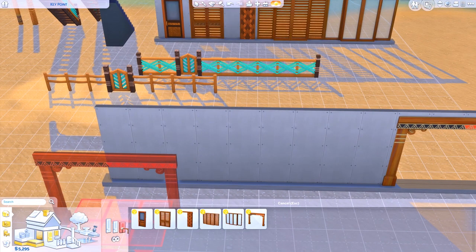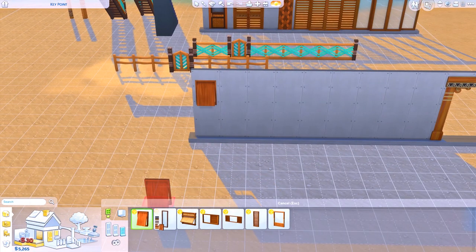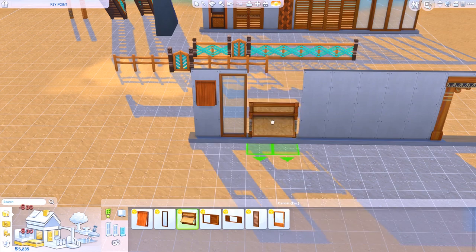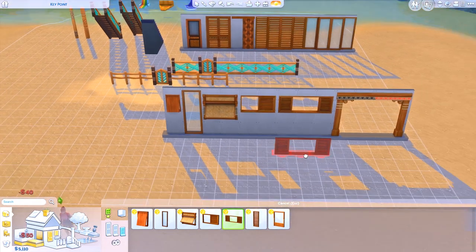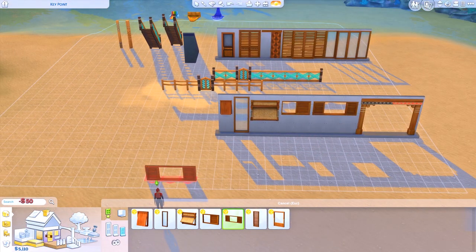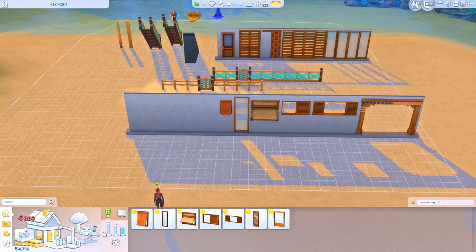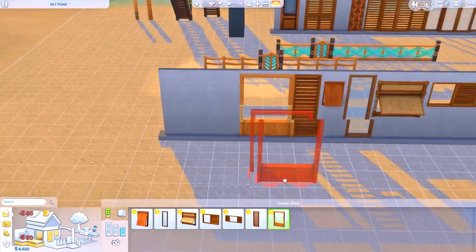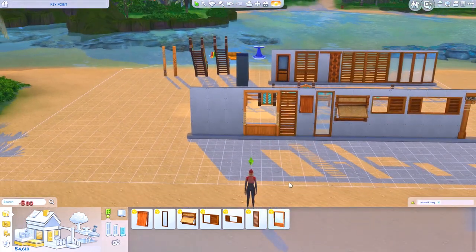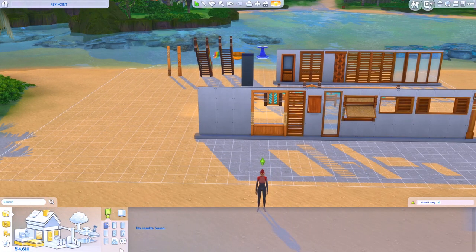For the other two height options, we do not have anything new. As for the windows, we got this window, this window, and this window — I love them. I'm just going to showcase a couple of color schemes. And this window, and this window. I love the vibe of these windows, I think they are amazing and I definitely see myself using them.